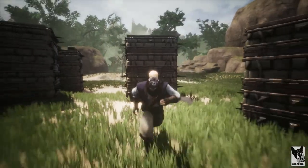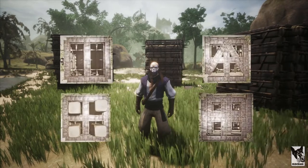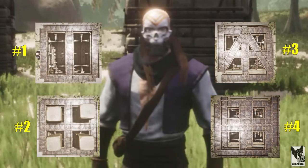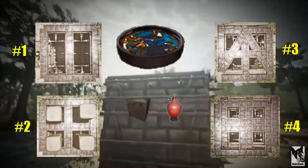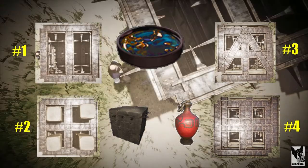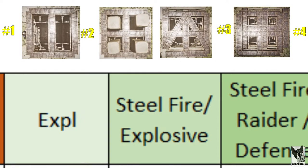Let's wrap up the discussion about walls by taking a look at the resources required to construct these designs. I selected four options from this video and the previous two. There are tons of variables when it comes to determining how much effort goes into crafting building pieces and explosives, so to simplify things I decided to focus primarily on steel fire. Both explosives and reinforced stone share this resource, so the effort required to gather and craft it can be accurately compared. I've established three metrics: total explosive count — if all you care about is maximum defense, this is the number you care about; steel fire to explosives ratio — this shows how much steel fire is required to defend against one explosive.